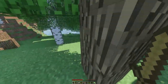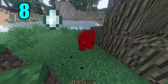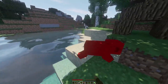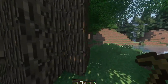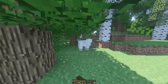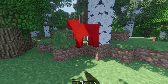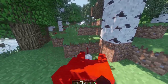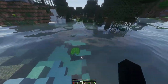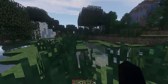Coming in at number 8 is the ghast tear. The item itself isn't super rare, but obtaining it can be pretty tricky. First, you need to be in the Nether, then fight a ghast and successfully kill it. When you do, it either drops one tear or nothing at all. With a Looting enchantment you could get a bit more, but generally it might not drop anything. And depending on where you're fighting them, the tear could fall into lava — which is very likely. The ghast tear is worth going after though, as it's a key component for crafting many different potions.